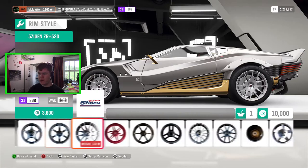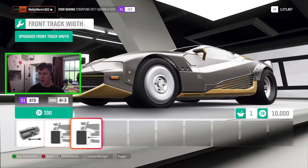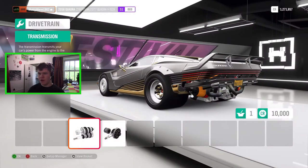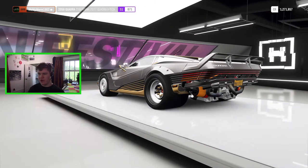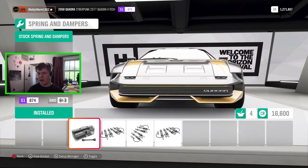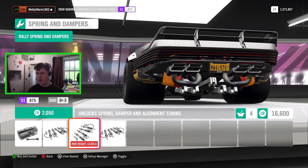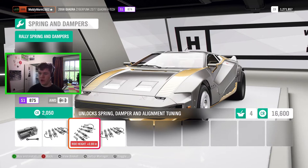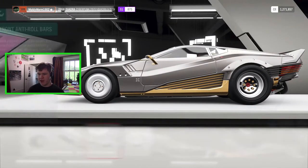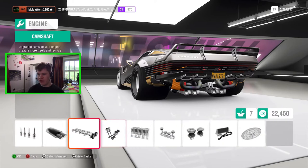You can change the wheels but these stock wheels match the car so I'll leave them on. We can adjust wheel spacing if you want a bit more poke, but it looks pretty good as is. We've got transmission and diff upgrades — we'll slap those on. For suspension we've got stock, race, rally, and even drift suspension if you want to build a drift car. I'm going to go race suspension and add the anti-roll bars.